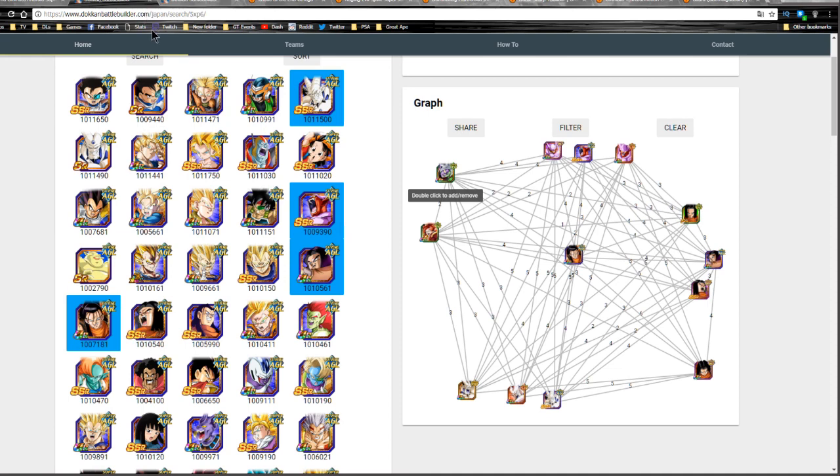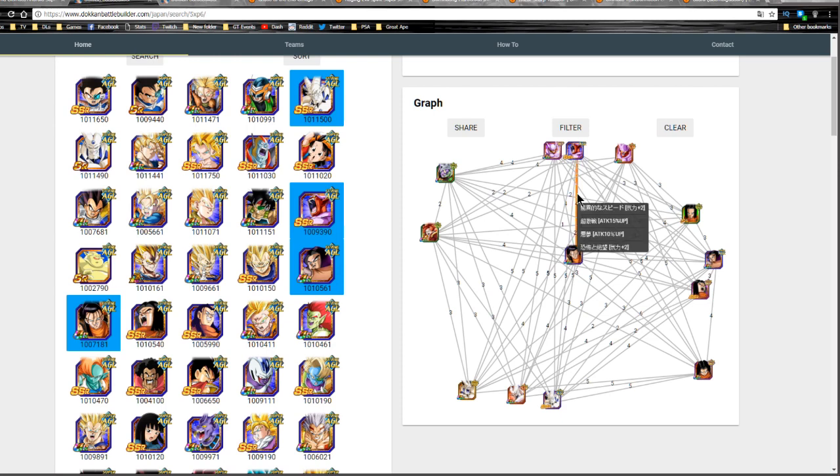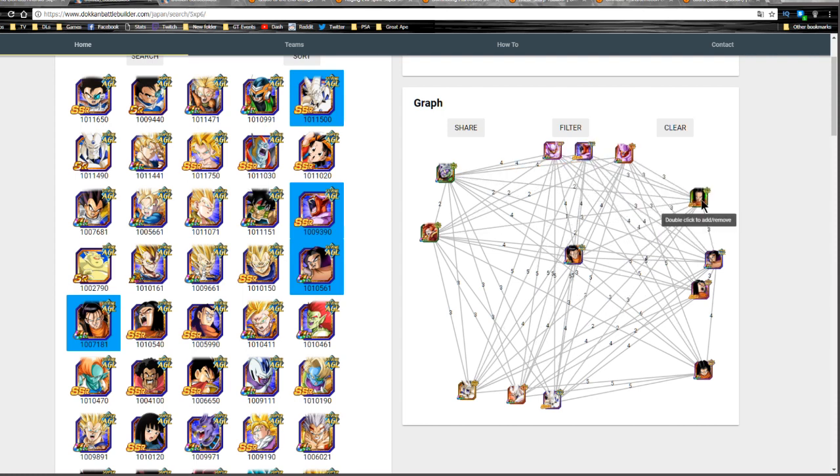This is the team building guide for Extreme type Villains. He links well with all the Janembas — all of them essentially share the same link skills with him. On the Agility Janemba he shares four links total: four Ki and 25% attack, including Fierce Battle, Nightmare, Shocking Speed, and Fear and Faith. The Strength Janemba is the same — four Ki and 25% — and the Intelligence Janemba is identical too. So on a mono Villains team, any of the Janembas link very well with Super 17.